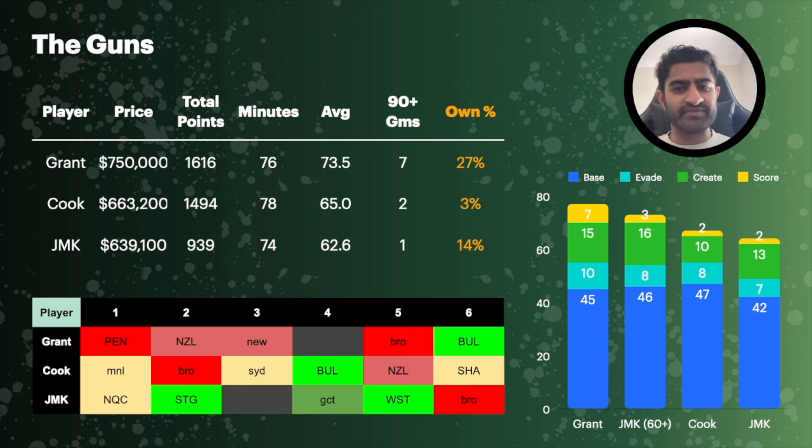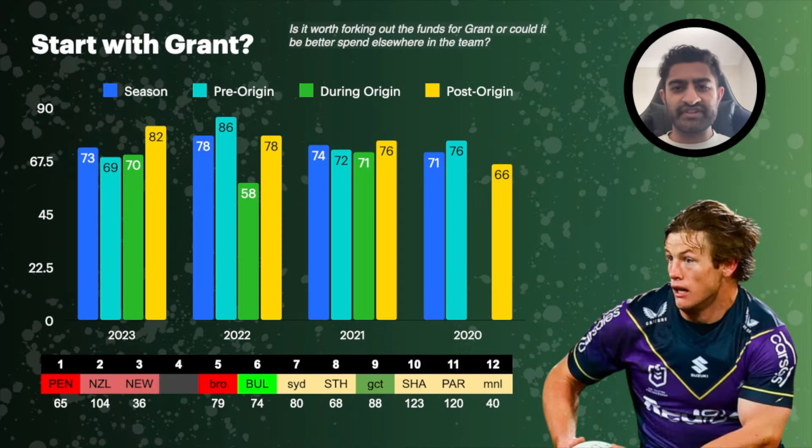With Harry Grant you know what you're going to get — more upside and more consistently hitting those 75-plus scores. So one of the bigger questions in this video is: do you actually start with Harry Grant? He comes in at $750k.